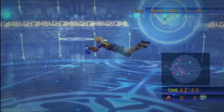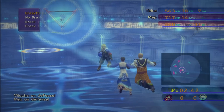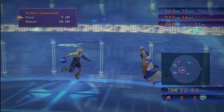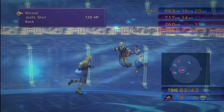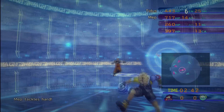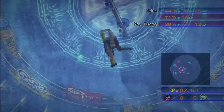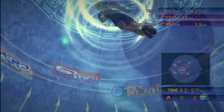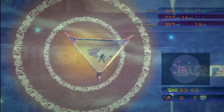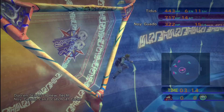The best way to do this is by having the Jecht Shot. If you can get close enough, the Jecht Shot basically guarantees a goal. So get close enough, use the Jecht Shot — and boom, you have a goal.